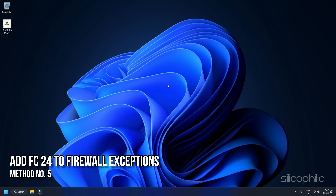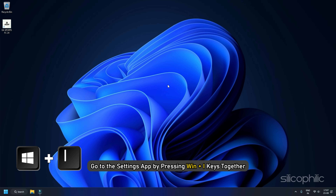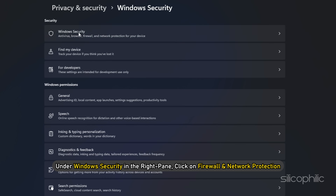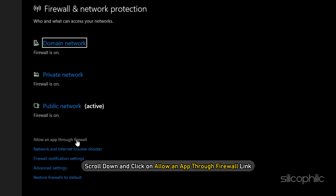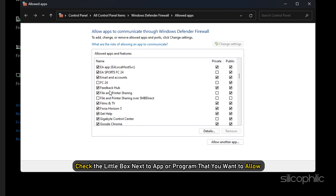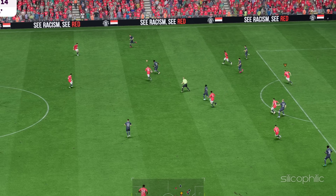Method 5: Add FC24 to Firewall Exceptions. Ensure that EAFC24 has the necessary permissions through your Windows Firewall and add the game to the allowed list if required. To do this, go to the Settings app by pressing Win + I. Select Privacy and Security from the left pane. Under Windows Security in the right pane, click on Firewall and Network Protection. Scroll down and click on 'Allow an App through Firewall.' On the next screen, check the box next to the app or program you want to allow, then click OK to save the settings. Now launch the game to check if the error persists.